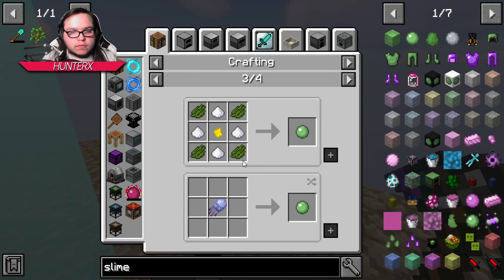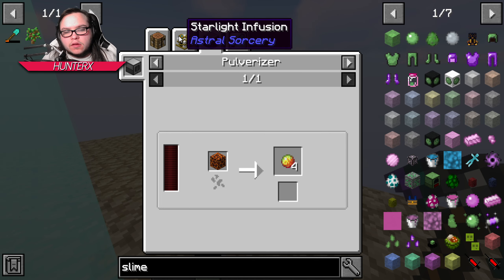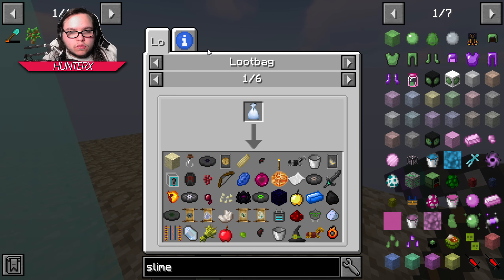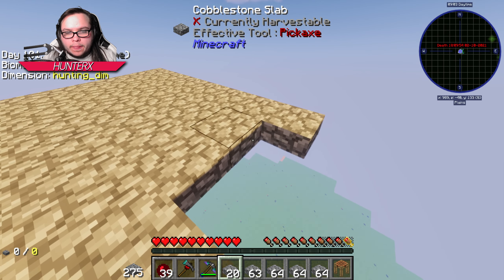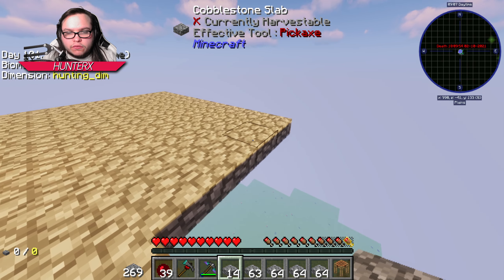Magma cream seems like a really good option and we can get some magma cream from molten cores, which we can get from loot bags. I think we've gotten a few of those molten core things already.